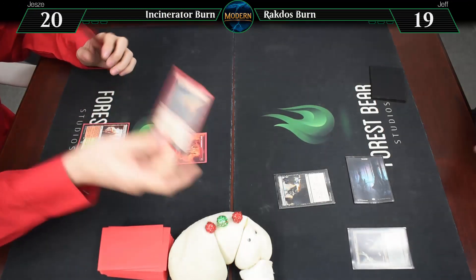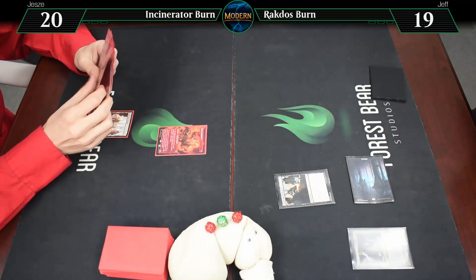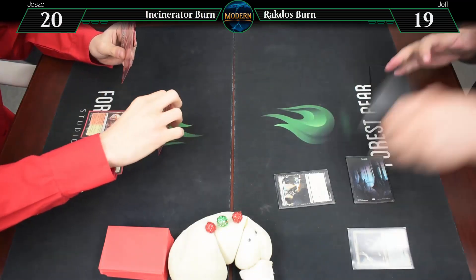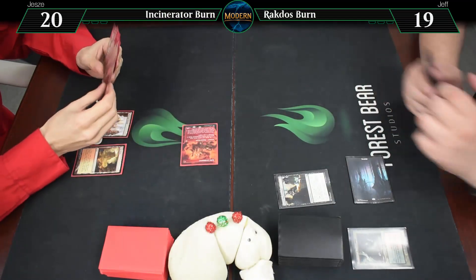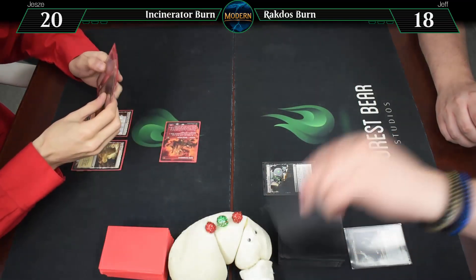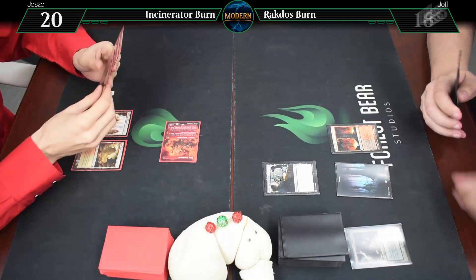Untap, draw a card. Here's an Arid Mesa, and I'll bash you for one — going to 18, getting an energy. Untap. Unfortunately, part of the deal is dealing damage to you. Blood Crypt untapped — going to 16, getting an energy.